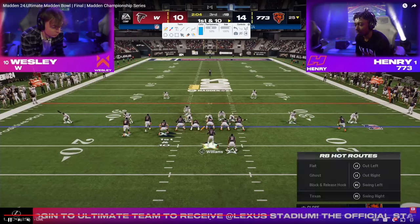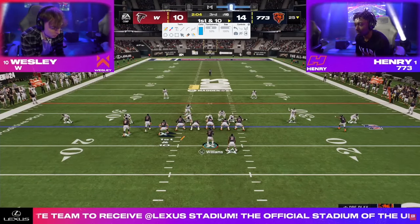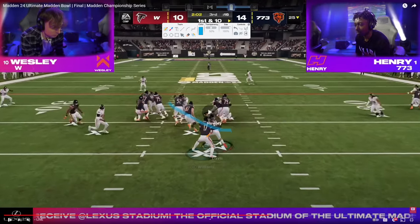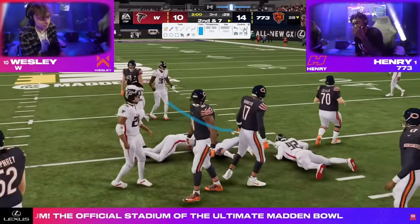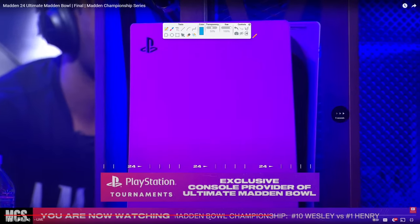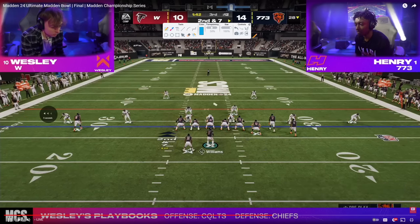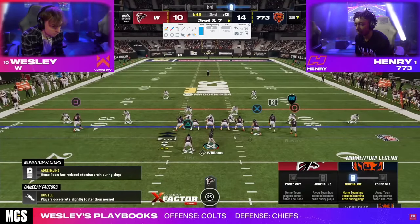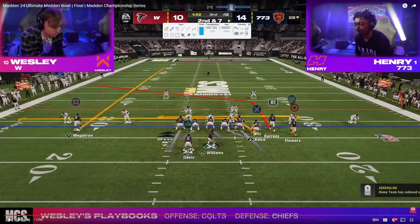Look at what he does — I understand the run here. Why do we run here? We want to get the clock moving, we want to get on a hash. But he stays in the middle of the field. The whole purpose of the run was to get on a hash mark, and he doesn't get on a hash mark. Now we're in the middle of the field on second and seven on what is a put-away drive.